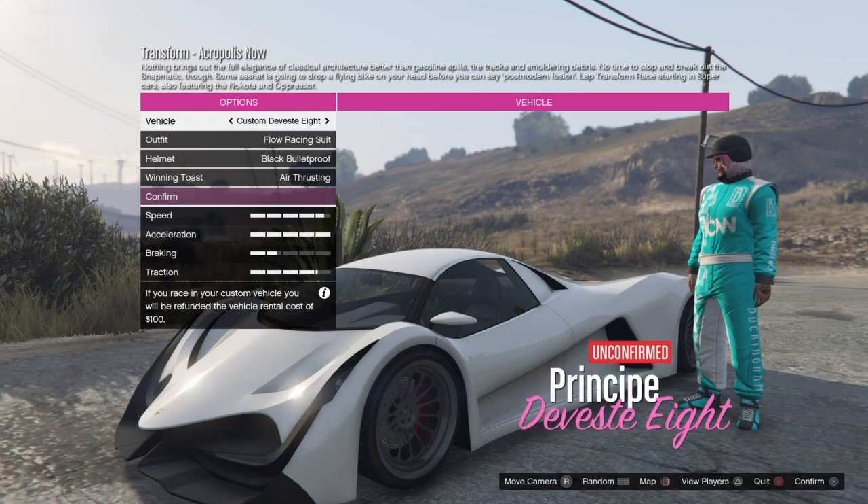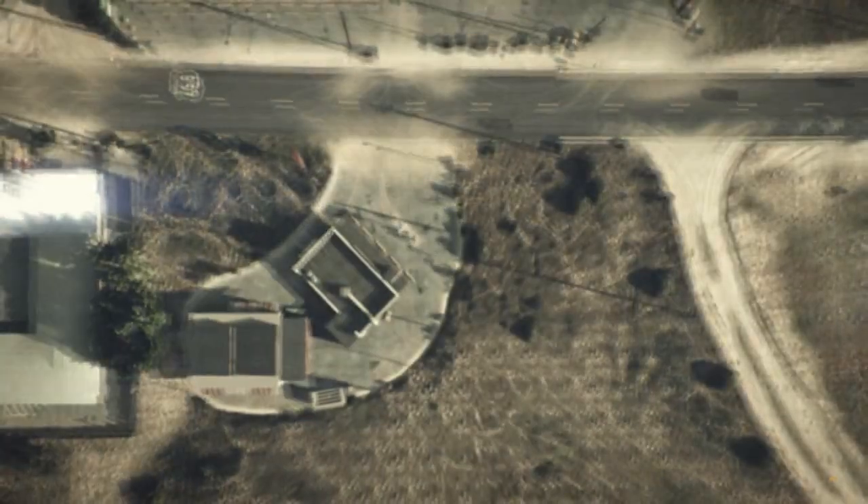Once you get to the screen to choose your car, just back out — click circle and then back out.